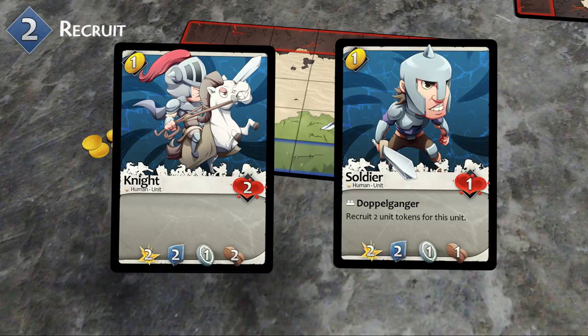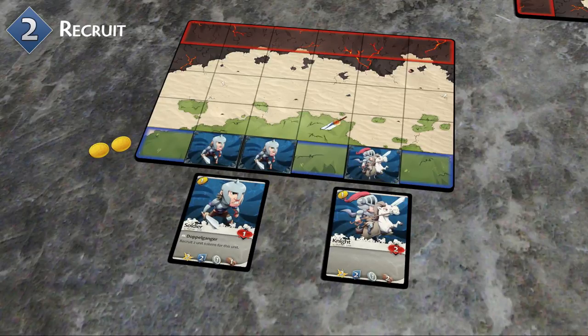The hero player may now recruit as many units or cast spells as they wish, as long as they are able to pay the gold cost for each unit or spell. Find the matching unit token from the supply and place it on an empty space in the hero row of the hero player's battlefield.